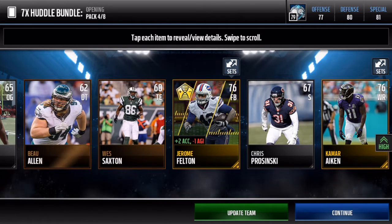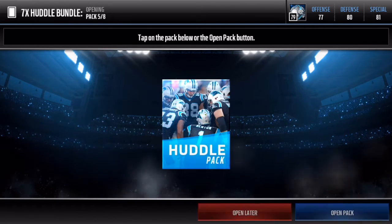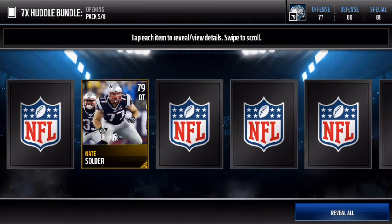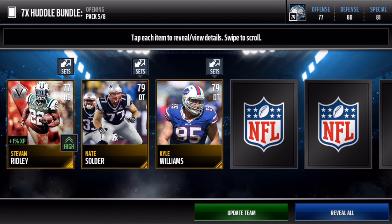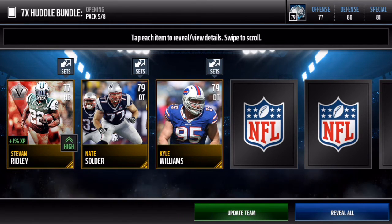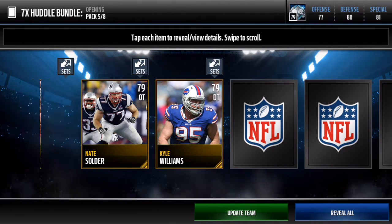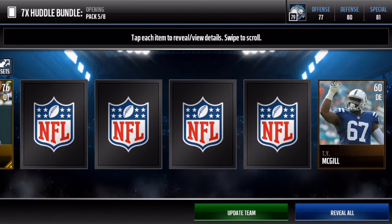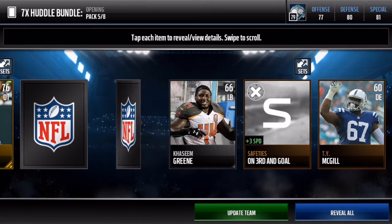We get a 76 overall game changer fullback — pretty good plus to Excel, not too bad. In this fifth pack we get a veteran card: Steven Ridley. 80 speed — look at that card, it looks sick.